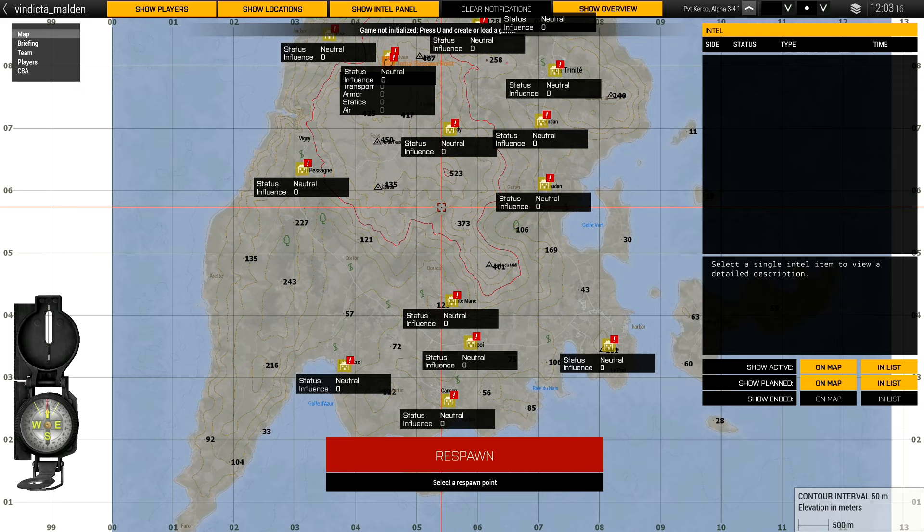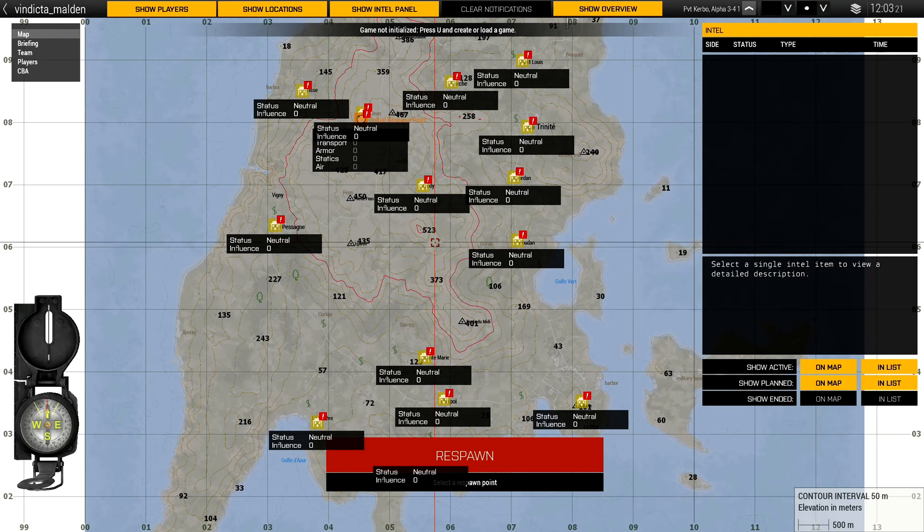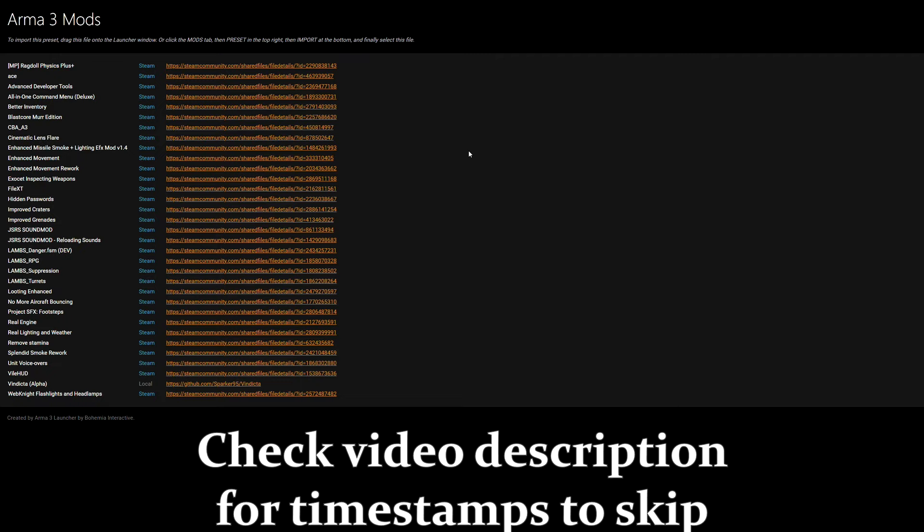Before we get started, I'm going to go over the mods I'm using. This is the mod list as of the first video — it may change over time. We've got Ragdoll Physics Plus, which just makes dead body ragdolls a little better. ACE — Advanced Combat Environment — Vindicta relies on that a lot for in-game systems. I've got some tweaks in the settings but it's mostly regular ACE. Advanced Developer Tools is just in case I need to troubleshoot.